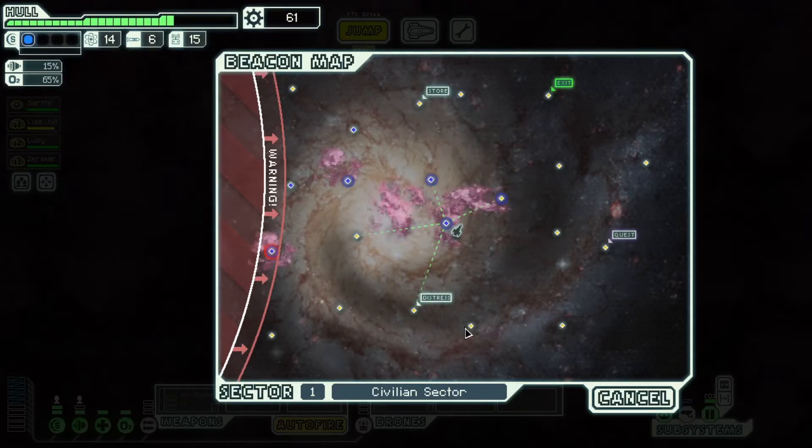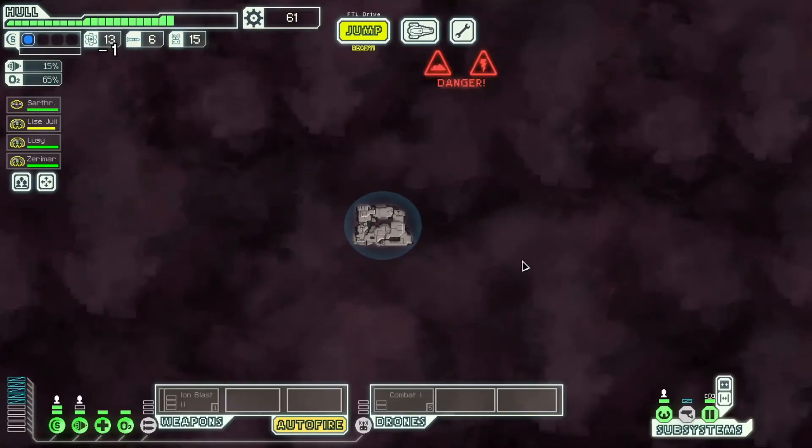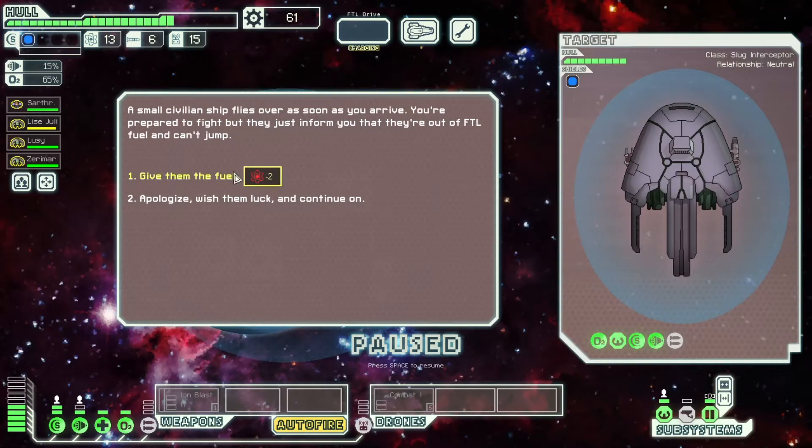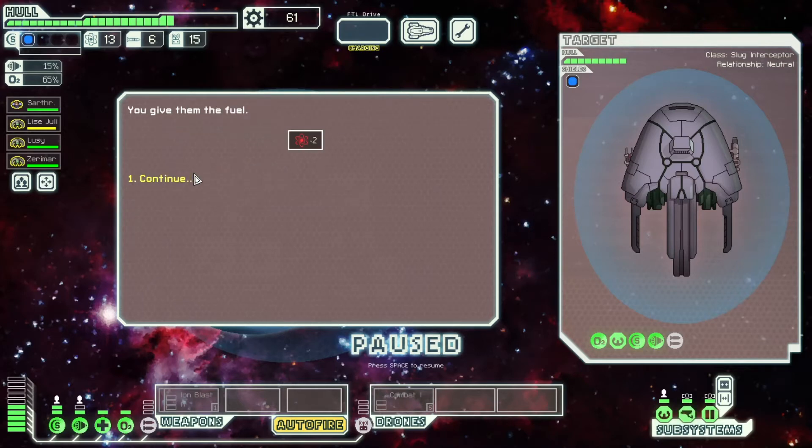Distress signal — do I have enough time to jump? Screw it, I'll make time. A ship literally flies over — we're prepared to fight, but sure, we have plenty of room. 19 scrap.